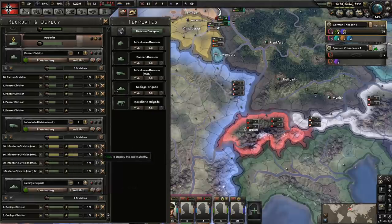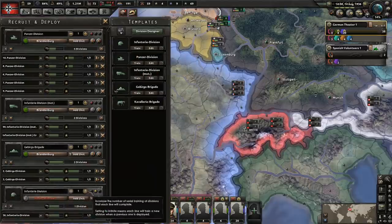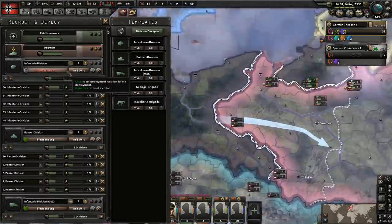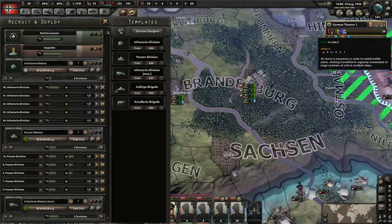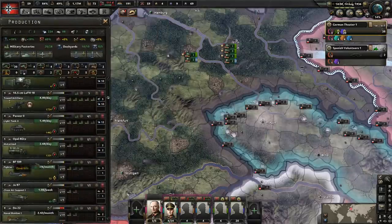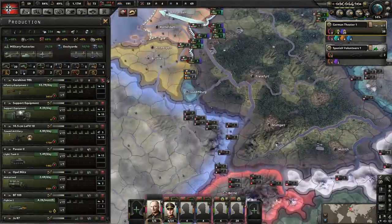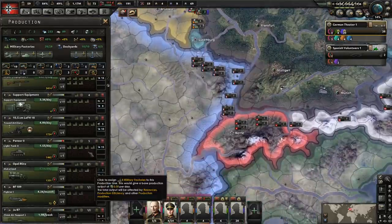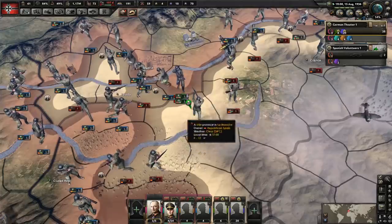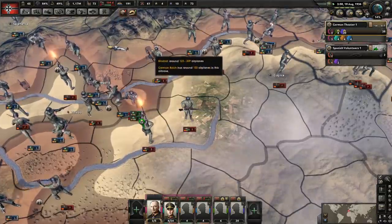Let's do more infantry divisions as well — five more — and get them going to the training army since we have to redo all this. Let's take a look at our equipment situation. We're starting to get the motorized going. We're doing all right on support equipment. Let's pull one factory from there so we start getting some other stuff built up. Toledo was retaken but it's irrelevant once we take more territory. Things are getting a little more challenging now. Hopefully they don't get Madrid with that back division.